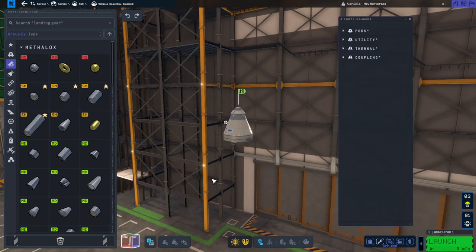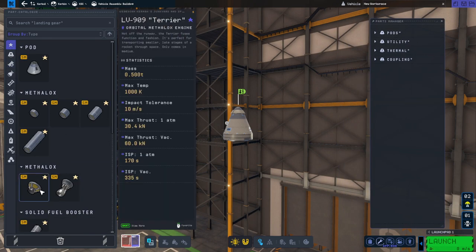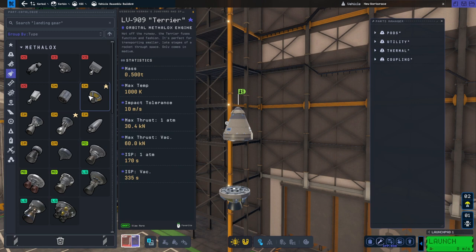What sort of fuel tank should you choose? Well, before you select a fuel tank, you should think about your engine. In the favorites, they've got the Terrier — that's a good engine because it's fairly efficient, with a vacuum ISP of 335, which is better than some other engines at 320. So the Terrier is very good in space and for our upper stage, that is what we want. The maximum thrust is 60 kilonewtons. I normally divide that by 10 to get how many tons it can carry, so we're looking for a 6-ton vessel for this engine. You can find the Terrier — the LV-909 — under the engine list.